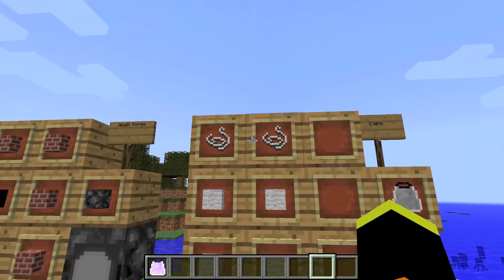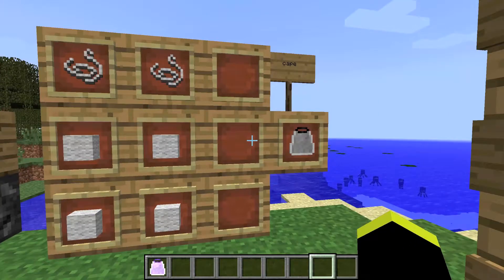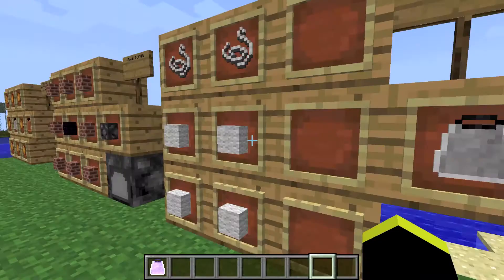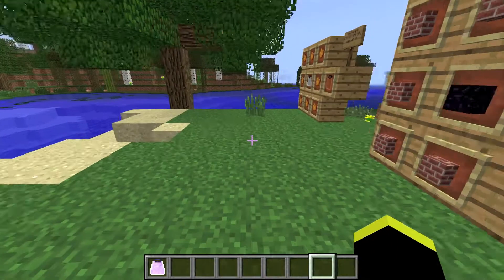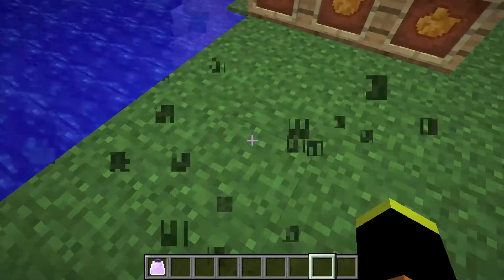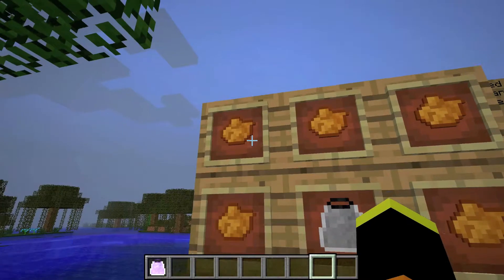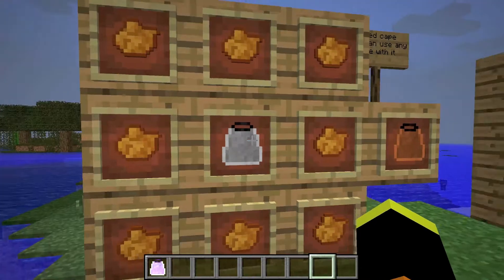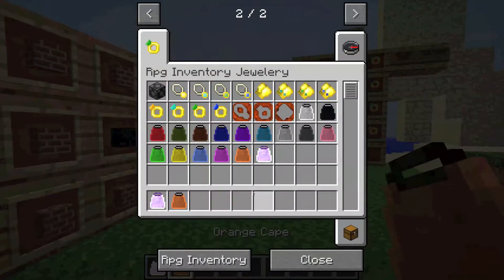Let's start off with the cape. The cape is made with two strings and four wool in this shape. You can use any coloured wool to make any coloured cape, but if you only have white wool and you want to make a cape a different colour later, you can use eight pieces of any dye and a cape in the middle to make a cape.